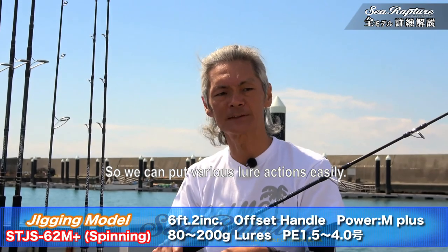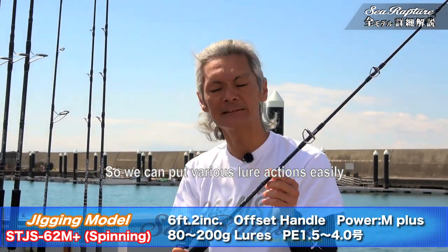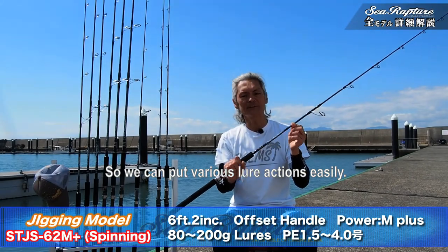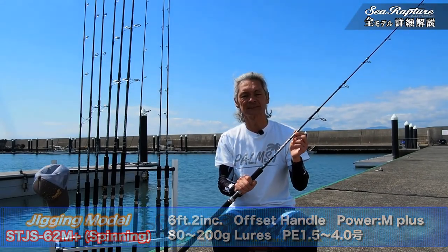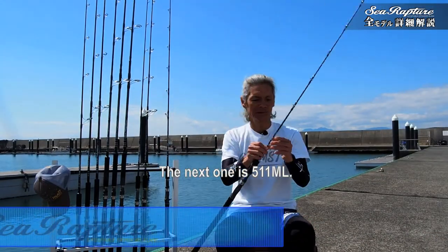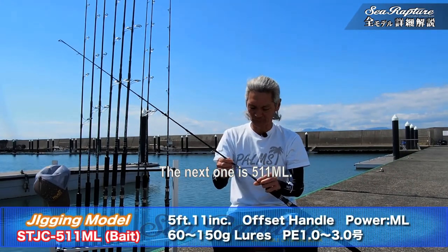続いてがSTGSの62-Mプラス。こちらのロッドが、200グラムまでのジガロみたいなロング系のジグをスライドアクションさせることができて、かつ6フィート2インチというそれほど長すぎないロッドレングスが、例えばドテラで流していて糸が斜めになっている時にジャカジャカ巻きをしても体に負担がなくアクションを加えられるので、多彩なアクションで青ものにアピールできるサオですね。